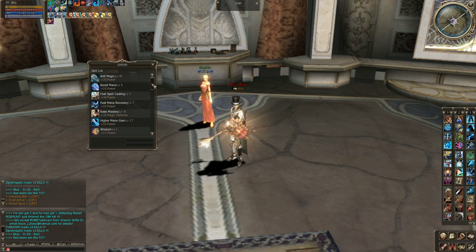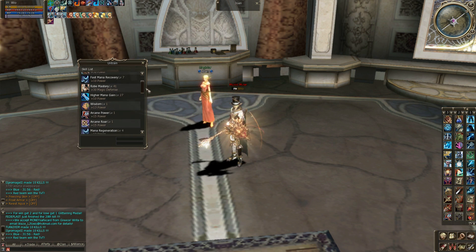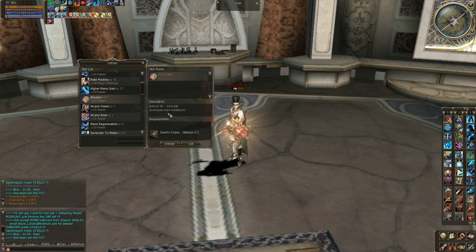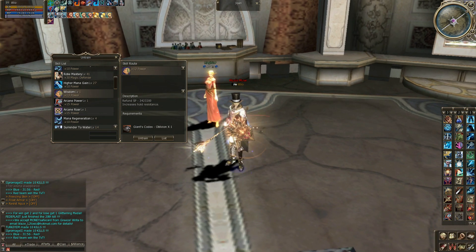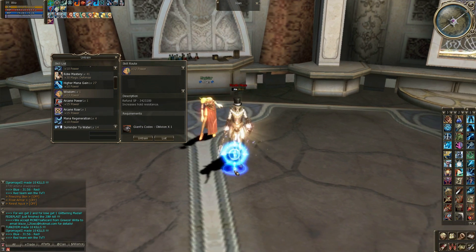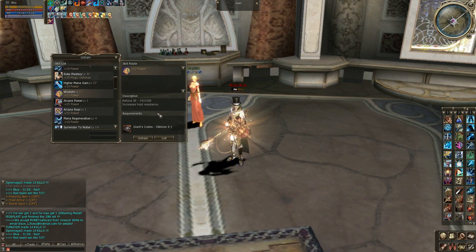This one for spells casting, again like plus 30 power. Rob Mastery has to use magic defense to give a lot of magic defense. With them, I prefer to make hold resistance, because the tanks cannot shackle me or arrest me — basically give me that skill that I cannot move. So if they cannot give me that skill, basically the tanks are just useless. But in here they hit a lot with the bow, so I just prefer to use hold resistance.